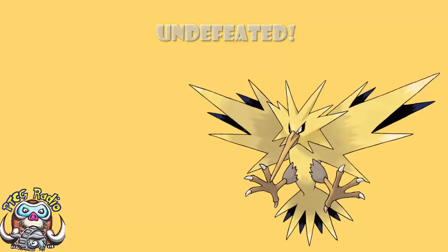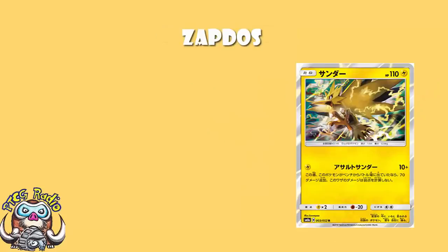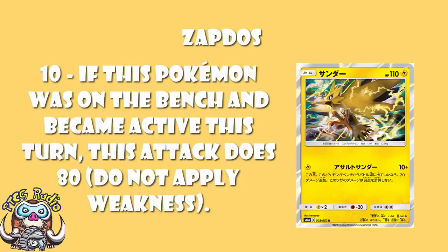So it all revolves around Zapdos, and when I told you about Zapdos, I told you it was a very good card indeed. Essentially here, for one Lightning Energy, you do 10 damage, but if it was on your bench and became active this turn, you do 80 damage, but you don't hit for weakness. Not hitting for weakness is annoying, but 80 damage for one Energy on a non-GX Pokemon — I cannot be the only one that thinks that sounds pretty gosh darned good.